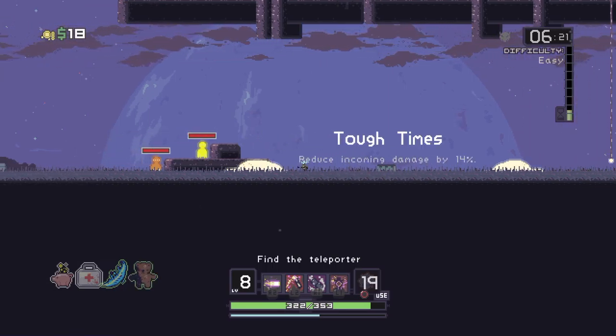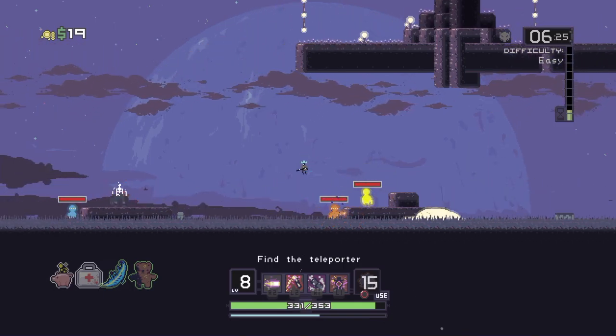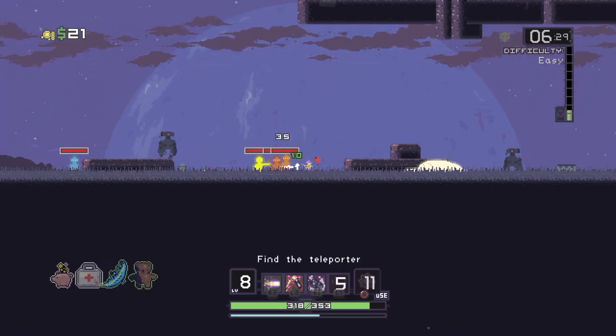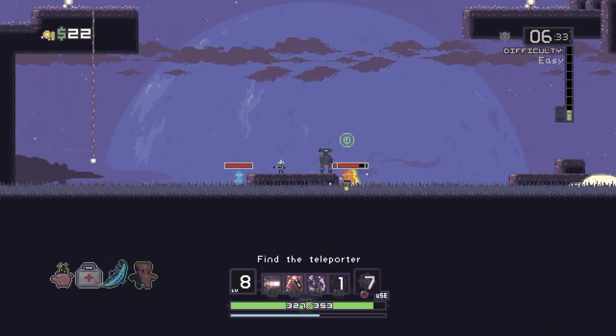I think — I've forgotten already — but I think if you stun them and then use that headshot ability, was it 600% extra damage? Mustn't grumble at that.